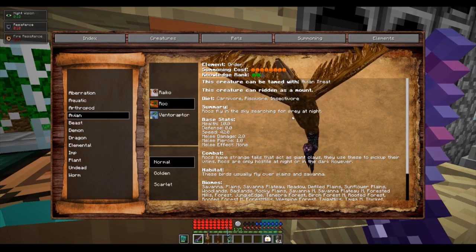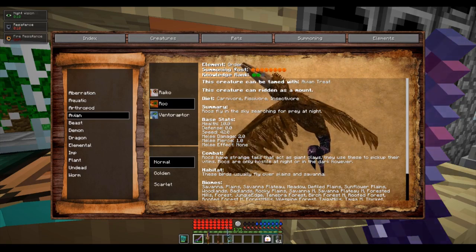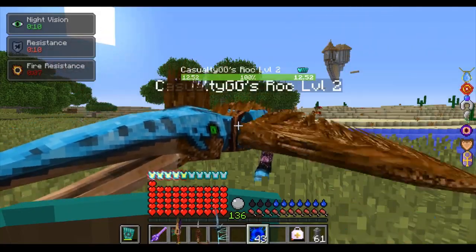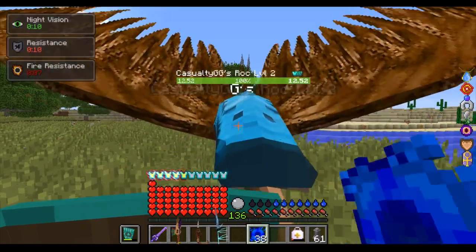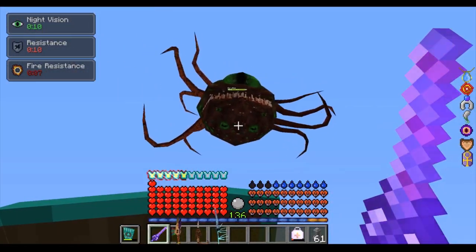If your mount is a roc, for example, you will go to the avian section, click on your roc, and you will find out that your roc is the element order. This means to level up your roc, you will right-click your roc with charges in your hand of the specific type. For order, your only option is arcane laser storm charges that drop from beholders, which can be found flying in the sky above mountain biomes.